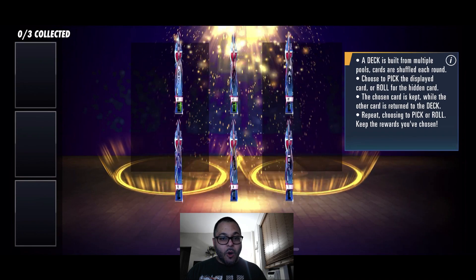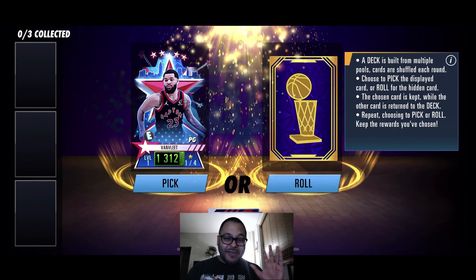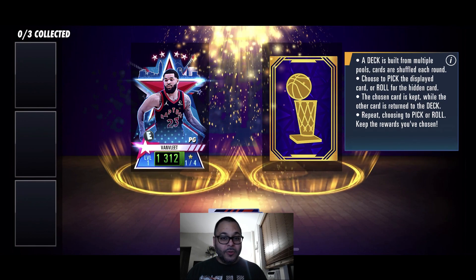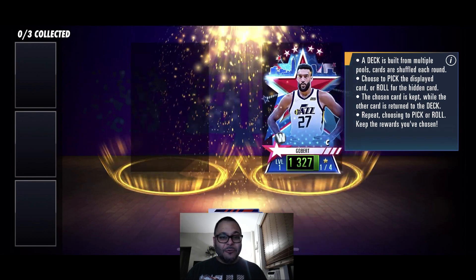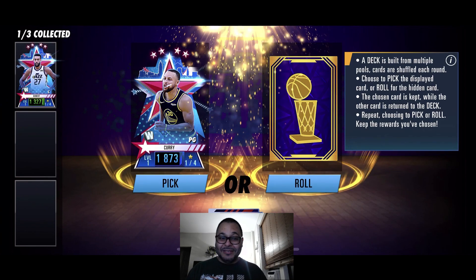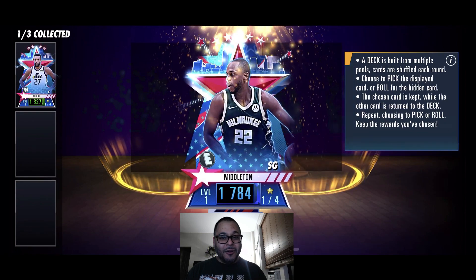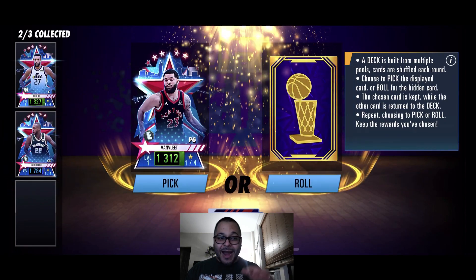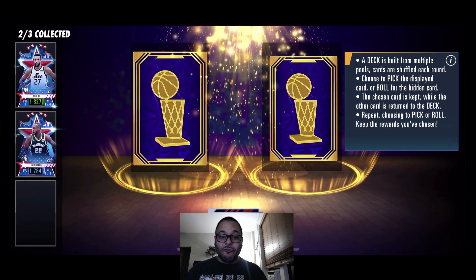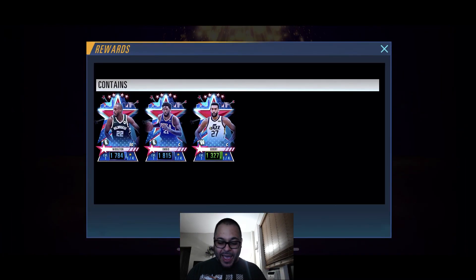All right, Fred VanVleet — Emerald. I'm going to roll. We got Rudy Gobert. All good. Stephen Curry, you know he's a bucket — we're going to roll it anyway. We got Khris Middleton. Fred VanVleet again, I'm going to roll. We got Joel Embiid. All right, first pack is okay, let's keep this going.